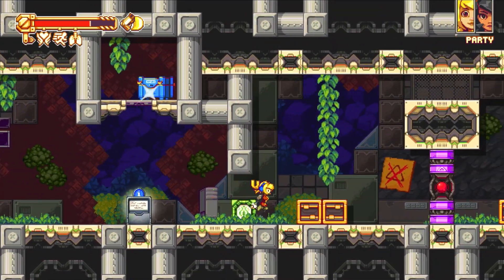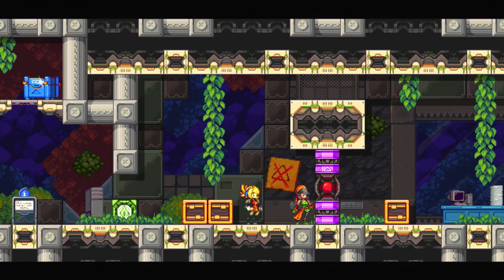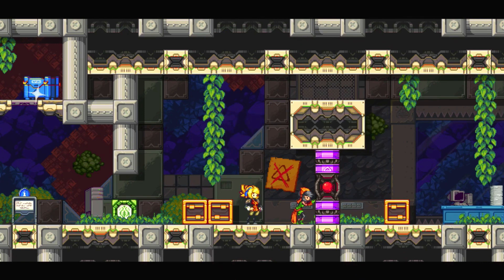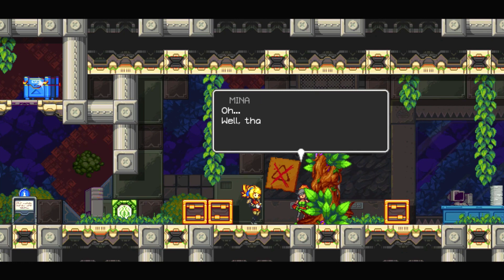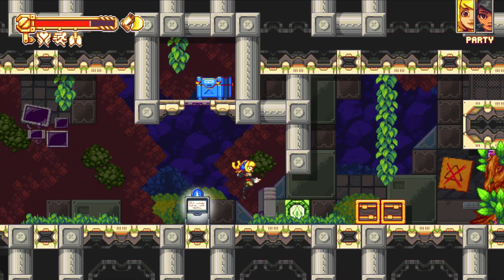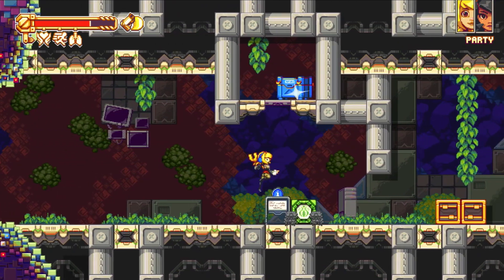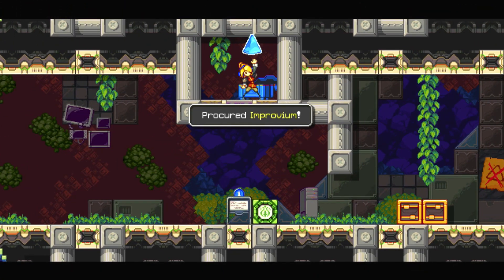Whoops. Let me show you the power of your seats in this door. Well that's why we can't rely on these to do more than destroy. Better you do these. Okay, just like that. And we got Improvium.